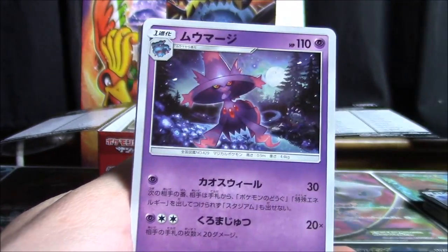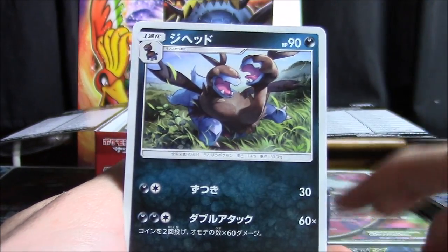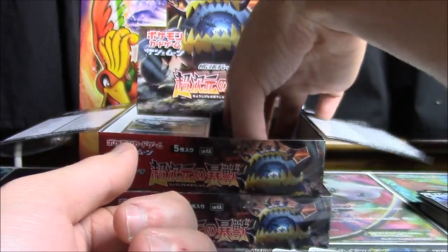We got Weedle, Phoebus, Miltank, Xerneas, Magius, Exeggcute, Mankey, Ditto, Silvally, and a Sea of Decay.